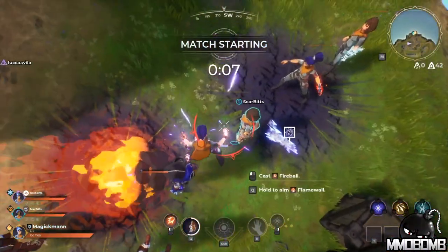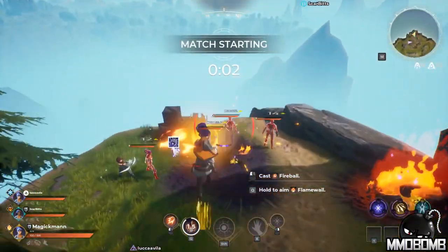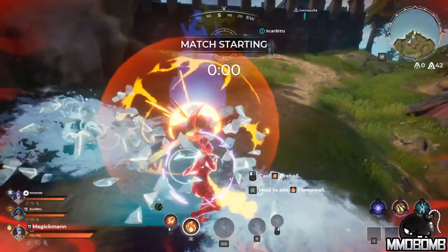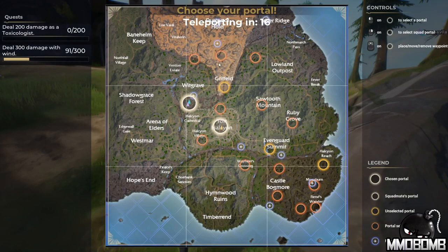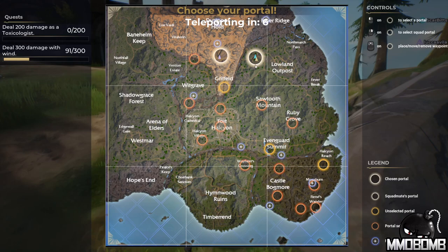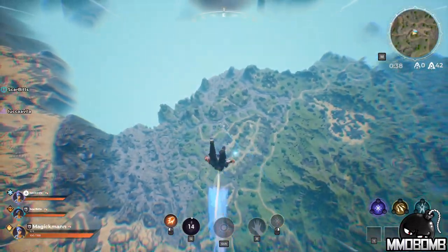We're going into a lobby here. I want to take you through some gameplay while we wait for the queue, and talk about the user interface. You have a map where you can pick your drop-in point. All three of us randomly queued into this squad together; we're going to take the same point and jump just northwest of the Lowland Outpost.